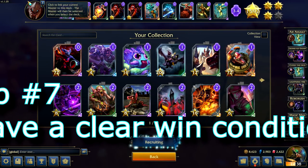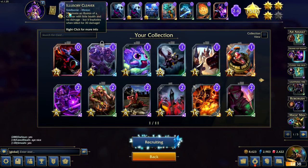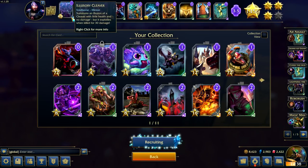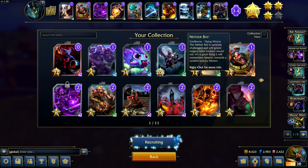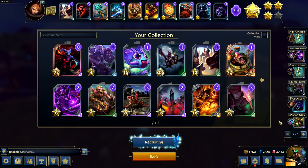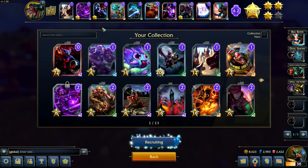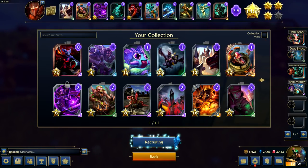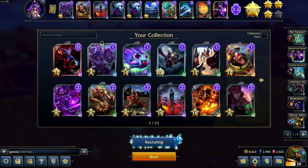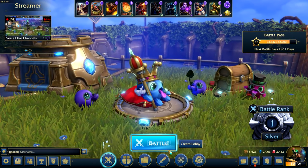Tip number seven: have a clear win condition. There are a lot of cards in Minion Masters, but they don't all go well together. It's important to find cards that support each other, cover each other's weaknesses, and have synergy. There are many ways to defeat your opponent — a big unit marching straight for the building with unit support, lots of flyers backed by spells, or hordes of smaller units. It doesn't matter what your win condition is, so long as you have a way to execute and support it.